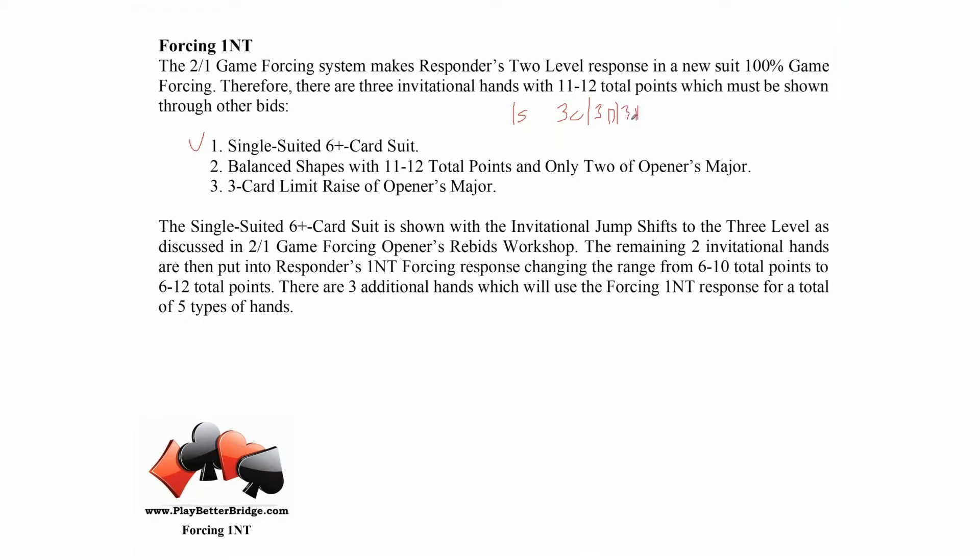that's showing the single-suited six-card suit with 11 plus total points. Or if responder jumps over one heart to three clubs or three diamonds, that's the single-suited hand with 11 to 12 total points. These jumps are only over the majors — the forcing no trump works only over the majors. There is one minor suit jump: one diamond to three clubs, but most of them are over the majors. So we have somewhere to put the six-card suit hand.